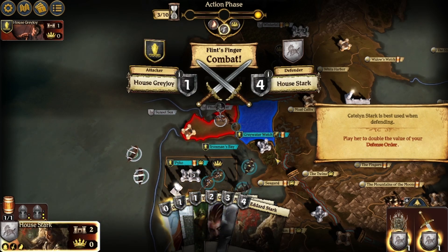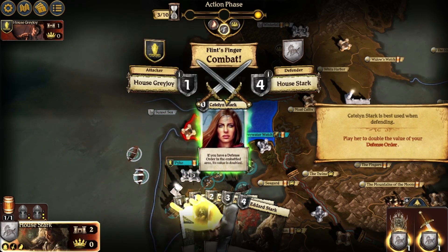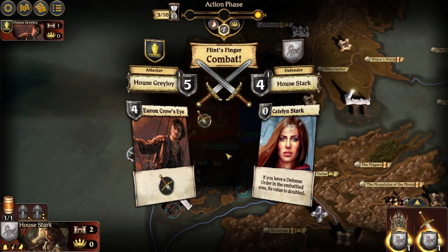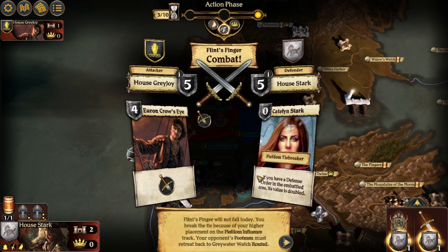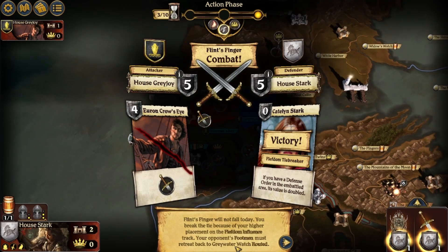Caitlyn Stark is best used when defending. Play her to double the value of the defense order. Euron's Crow's Eye — fiefdom tiebreaker. Flint's Finger will not fall today. That was close though. You break the tie because of your higher placement on the fiefdom influence track. Your opponent's footman must retreat back to Greywater Watch — routed.